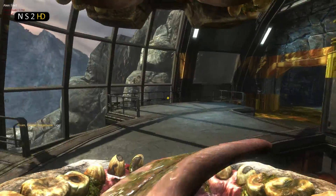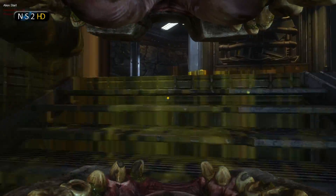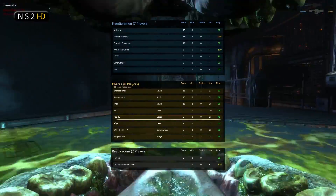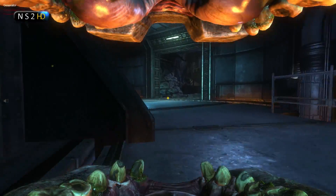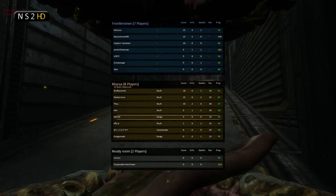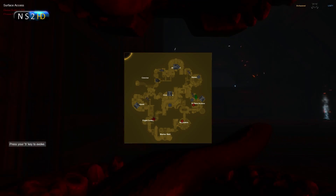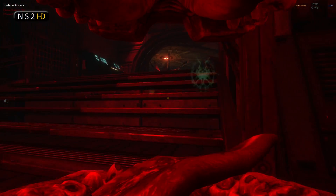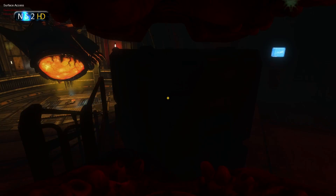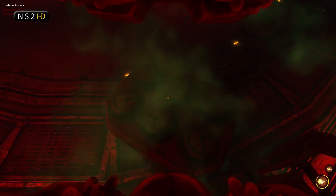What this commander has done instead is Worthy has dropped a hive in Surface Access. I didn't realize this until about now, three minutes in. What I should have done is realized it earlier and gone straight to assist the hive, because dropping a fast hive like this means the team has taken a gamble — if that hive dies you're going to lose a huge amount of resources early on and it's going to cost the team big later.